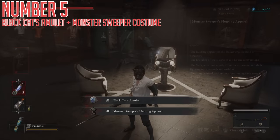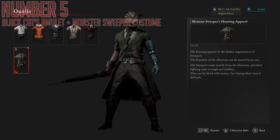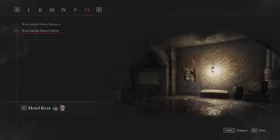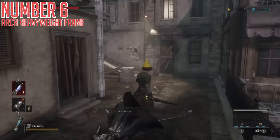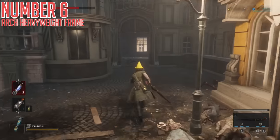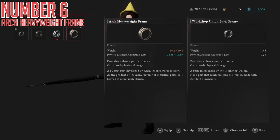You also get the Monster Sweeper's Hunting Apparel — a nice, raggedy, rugged green outfit. Very fitting, very fun, and who doesn't like having more fashion options? Sixth up today is the Arch Heavyweight Frame. Moving on to the second Stargazer of Chapter 6, the Rosa Isabelle Street Culvert, progress until you have the shortcut right beside the Stargazer opened up. Continue along the street and up some staircases, progressing the level forwards. When you reach this spot, there is a door on the wall, but if you get particularly close to it, an enemy will bust out of it and attack you, removing the door. After that, enter the room and open the safe in the back right to find this defense part, which is another increasingly heavier but more powerful physical damage resistance part.